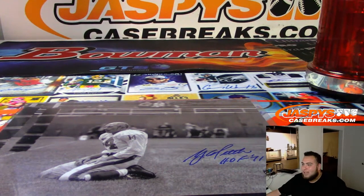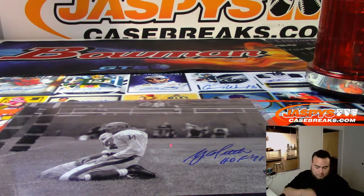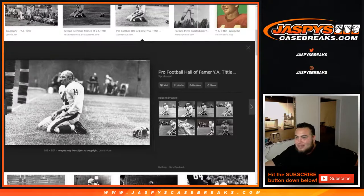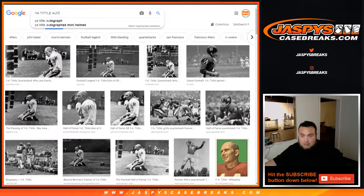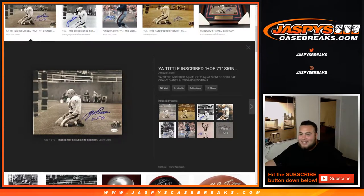He looks like a quarterback. Is that Y.A. Tittle? That's what I was thinking. But is that really how he signs his name? That's his Giants uniform, right? Yes, that is Y.A. Tittle, and that's a very famous photo actually — it's all over Google pics. And yes, that is Y.A. Tittle. If you guys check this out — go look at all the photos, that must be a famous photo. I didn't realize that's how he signed his autographs. Yeah, I guess he does. Look at that — this is the exact same photo right here.